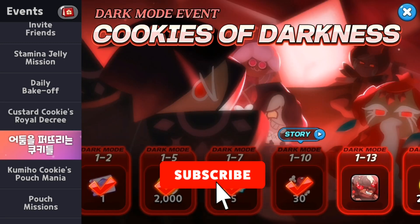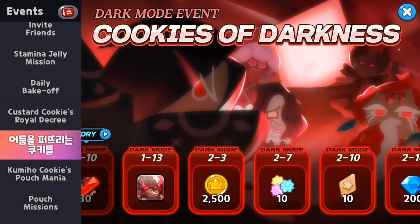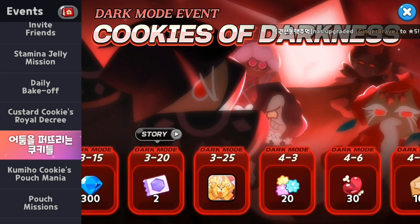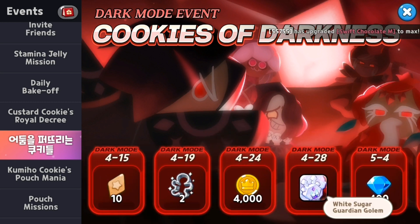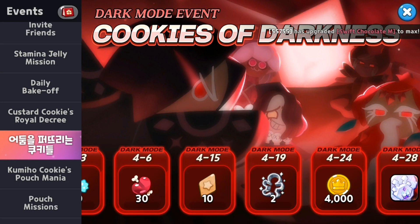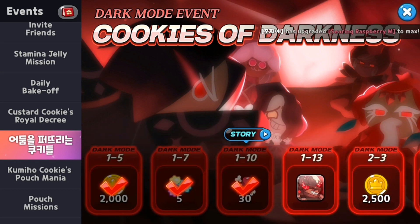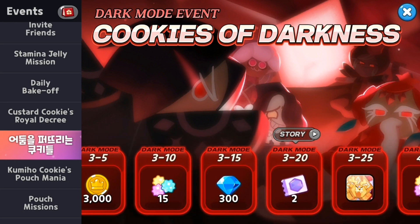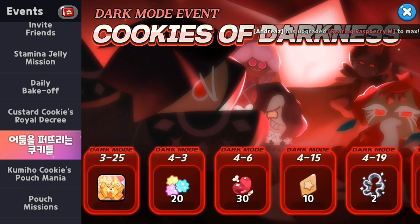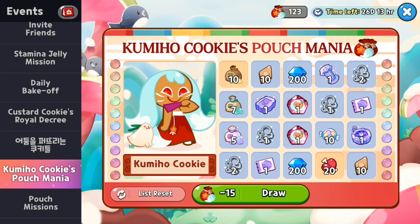We've got a brand new dark mode stage. I've been going around and started completing it — I've just run out of stamina but I'm going to try and go all the way to the end. I'm wondering what some of these objects are — are they brand new characters or golems, something you put in your place? I don't know if you get any buff from having them. I'm still trying to figure that out. If I get completely stuck on a stage, I will make a video on that.